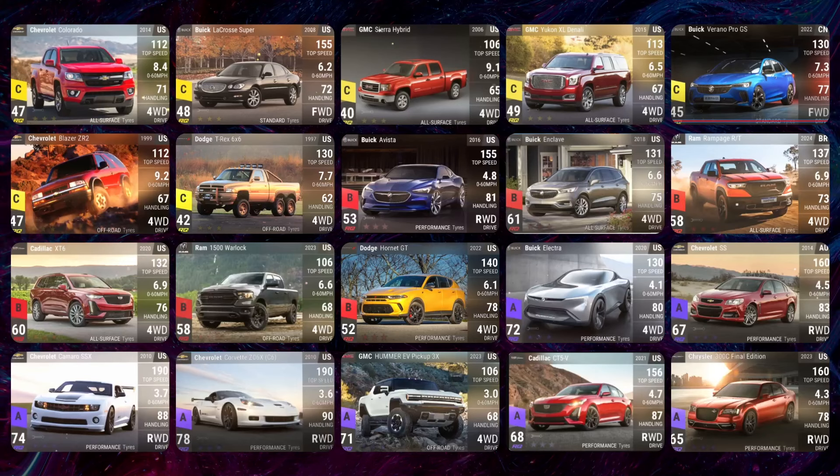Moving on to the Supers and Ultra Rares — we have the Chevrolet Colorado and the Buick LaCrosse Super. We talked about how it shares the same engine as the Pontiac GTP or GXP, which is capable of 0-60 in around 5.7 seconds, but since it's a heavier car, 6.2 seconds is probably accurate.